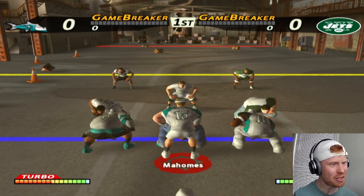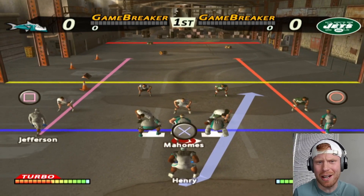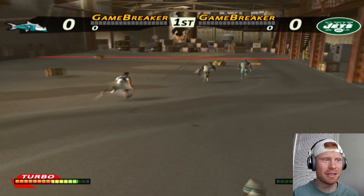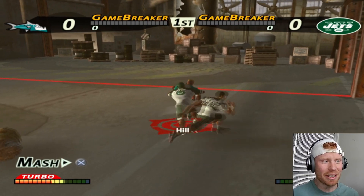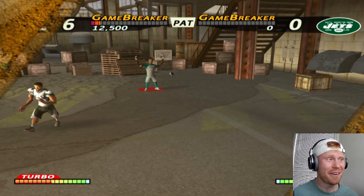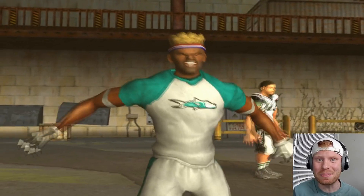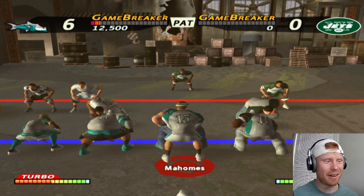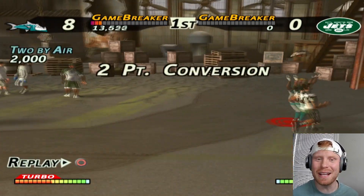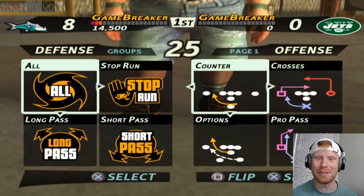With Tyreek Hill officially on the team, we gotta start out with a PA bomb, going deep for the man, tossing it up, and he's gonna get the biggest catch. Touchdown, first play, Tyreek Hill. You can't even write this. On his very first play as a Tuna, he goes into the end zone and gets us the two-point conversion.